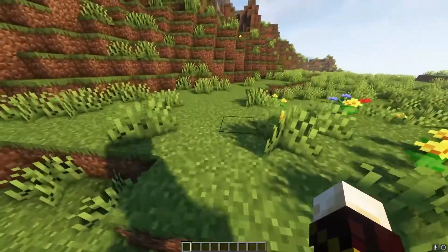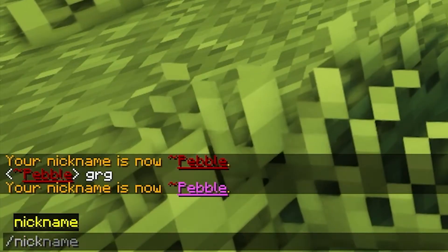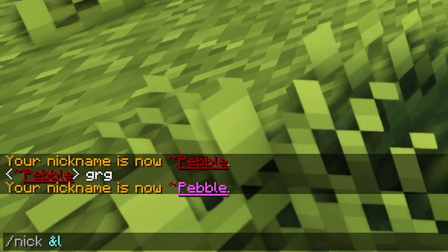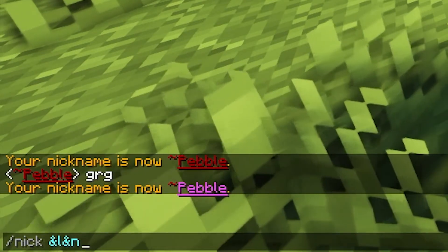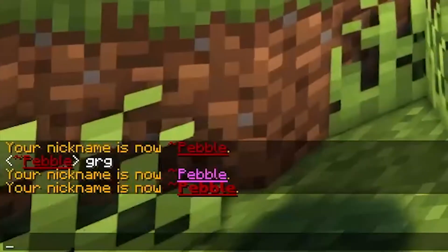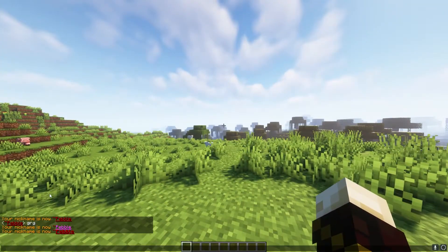You can also combine different formats. For bold and underlined, do /nick then & then the letter L for bold, then & and the letter N for underline, then put the name. As you can see, the text is now much thicker and also underlined. It's really easy and quite customizable.